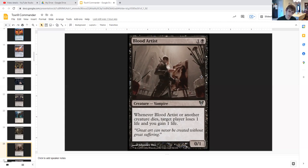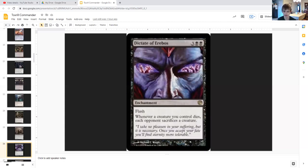Dictate of Erebos for three generic and double black is an enchantment with flash — meaning you can play it at any time — and whenever a creature you control dies, each opponent sacrifices a creature. So not only are you drawing cards when you sacrifice your slugs, but with Dictate of Erebos your opponents are also having to sacrifice creatures that could have slime counters on them. Make sure all your opponents' creatures have slime counters on them and you'll get a lot of value out of this.